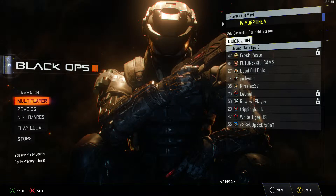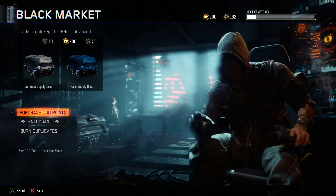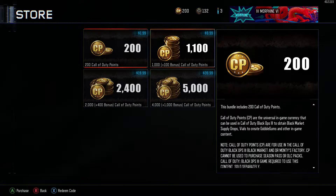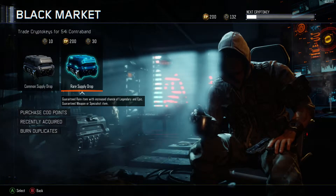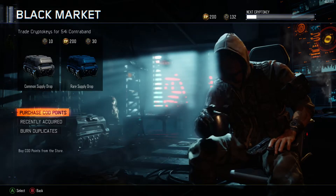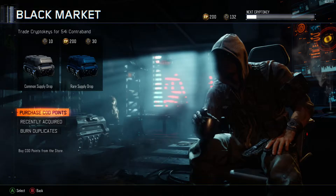Also new in the multiplayer, they've given you an option in the Black Market: COD Points are now an in-game currency. You get to use them to open rare supply drops — you can use 200 COD Points to open them instead of using your crypto keys. So it's just another way to buy rare supply drops, and it will also help you with the zombies Dr. Monty's gobble gums thing.